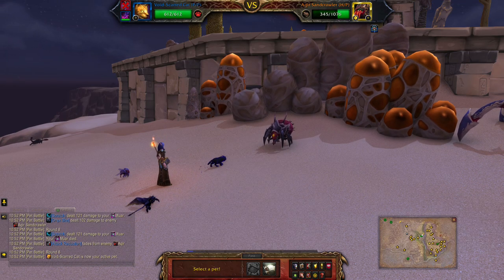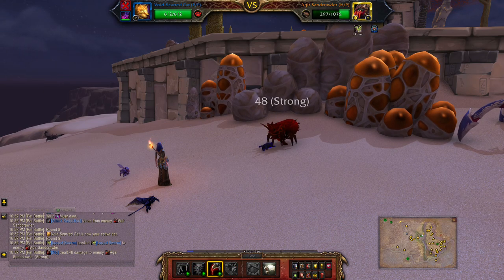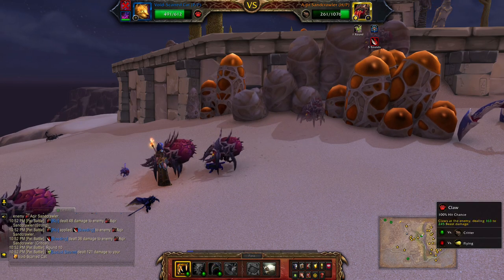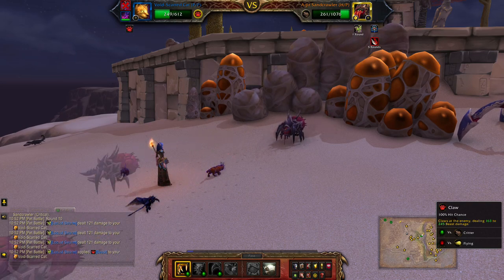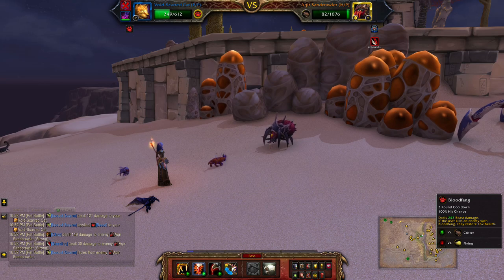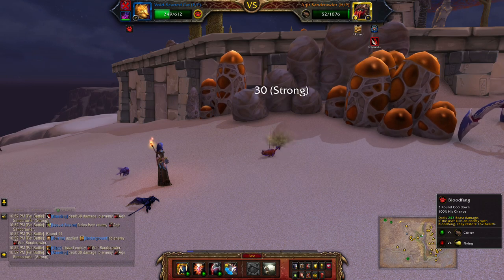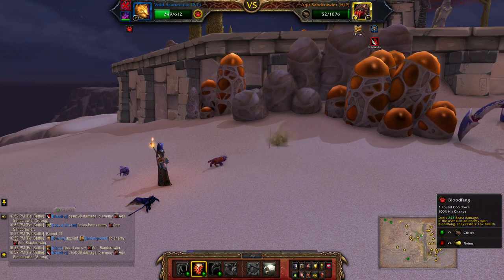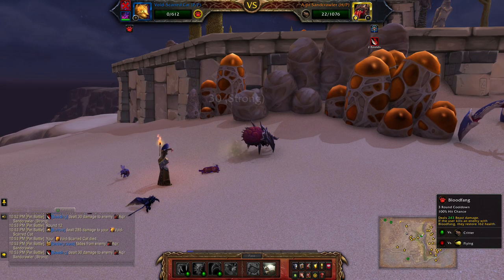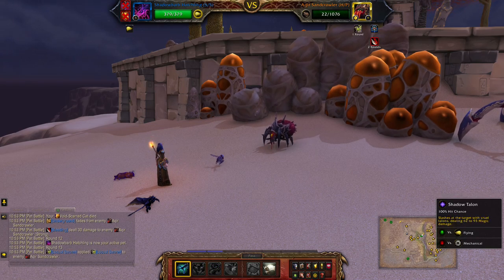With the second pet I'm going to rip the floor. I have a feeling he's going to burrow here — yeah. So I'll use Bloodfang here. That was nasty — this is why you have a backup pet. All Shadow Talon.